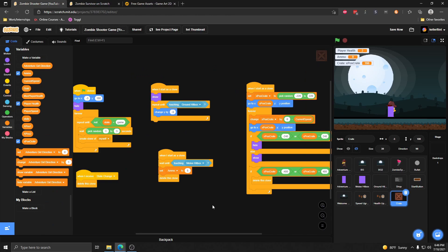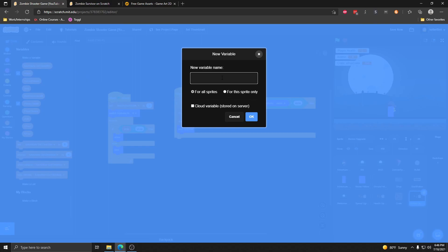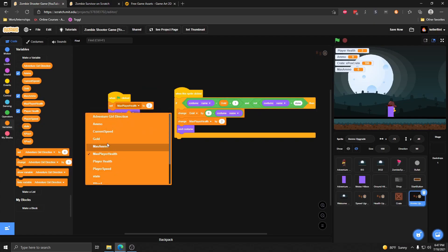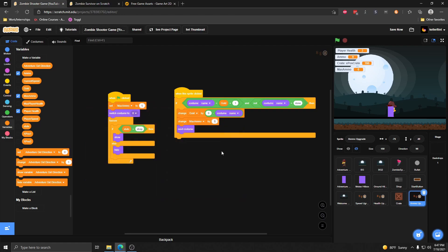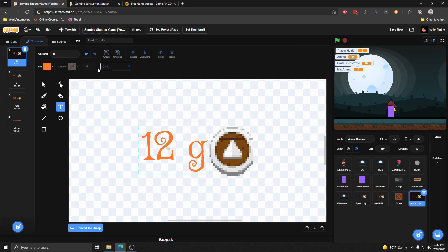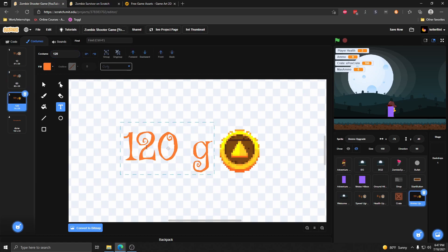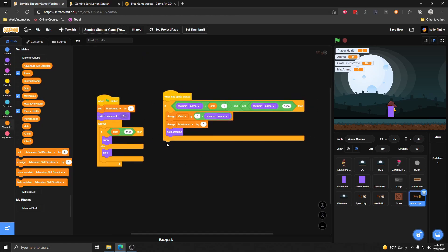Now that we have ammo in the game, the next thing I want to do is add our maximum ammo upgrade so we can change the maximum amount of ammo we can have. To do that, I'm going to duplicate the health upgrade because the code is going to be very similar, and call this the ammo upgrade. We're going to create a new variable called max ammo, just like we did for health — start it at five. I'm going to make the ammo a little more expensive since it's more valuable. Just make sure whenever you update one of these prices you also update the costume name. We're going to upgrade it by two, so every time you get an upgrade you get two more bullets.